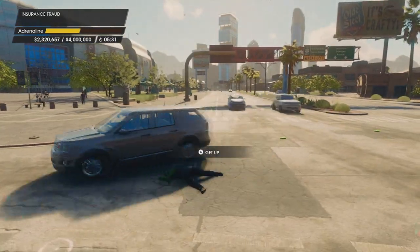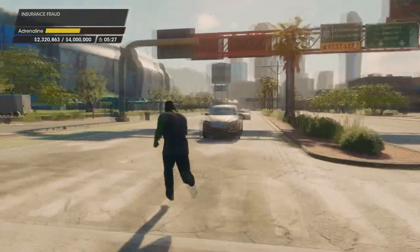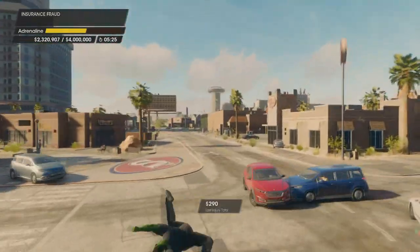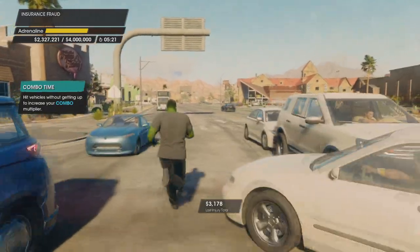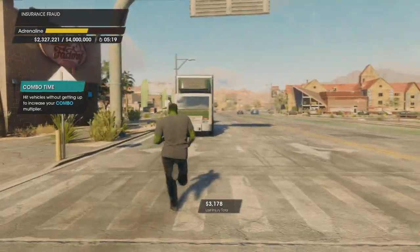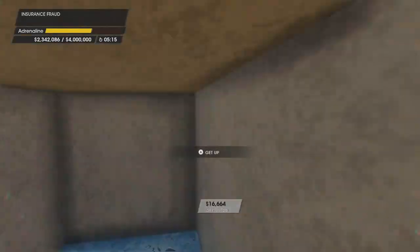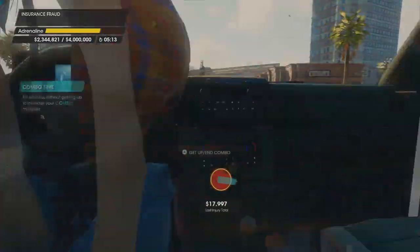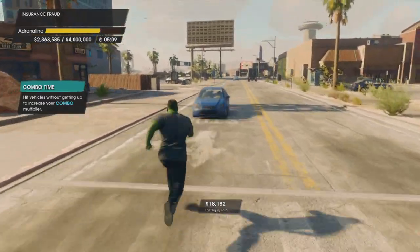Once you trigger an explosion and you start flying in the air, guide yourself back towards the intersection and the other cars and you'll get a multiplier, explosion, and air time bonuses — just like we're doing here. And that's pretty much it. That's how it's designed and that's the way to get to your money total.